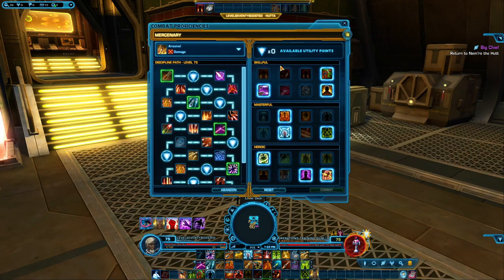Starting in the Skillful tab, we're taking the Improved Vents point which allows your Vent Heat ability to additionally vent more heat — very important for heat management, highly recommended. The next point is Heat Camping, which eliminates the heat generated by Jet Boost, Concussion Missile, Cure and Electrodart. This can be swapped for other options in the tab. There is one that allows your AoE ability to heal allies, and another which lets you vent more heat while stunned and immobilized.